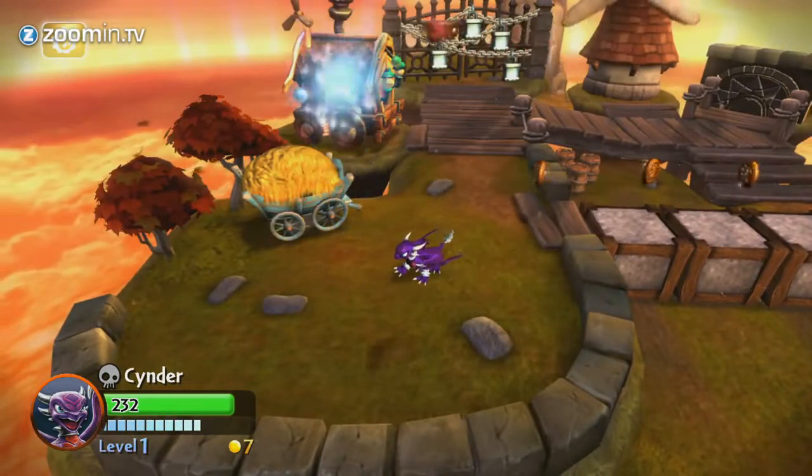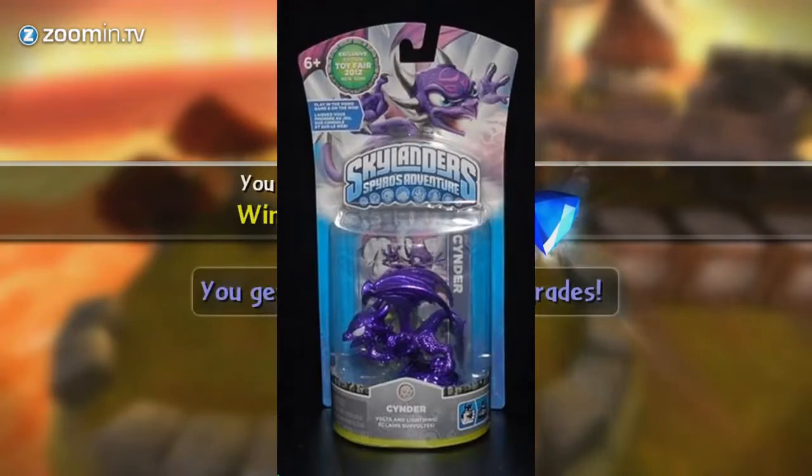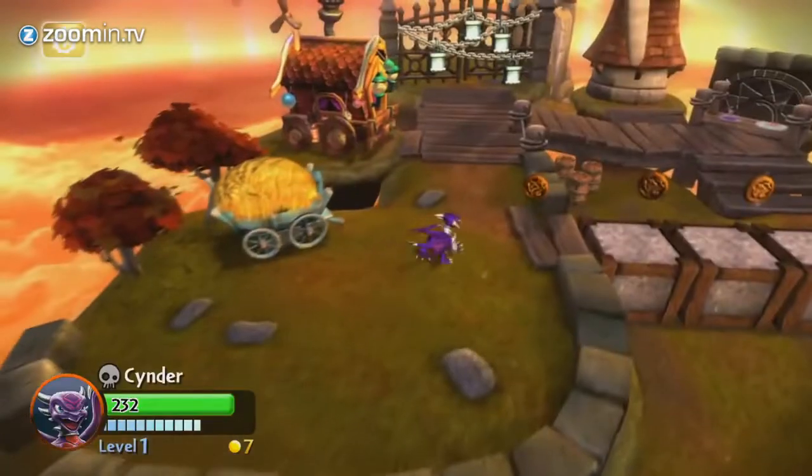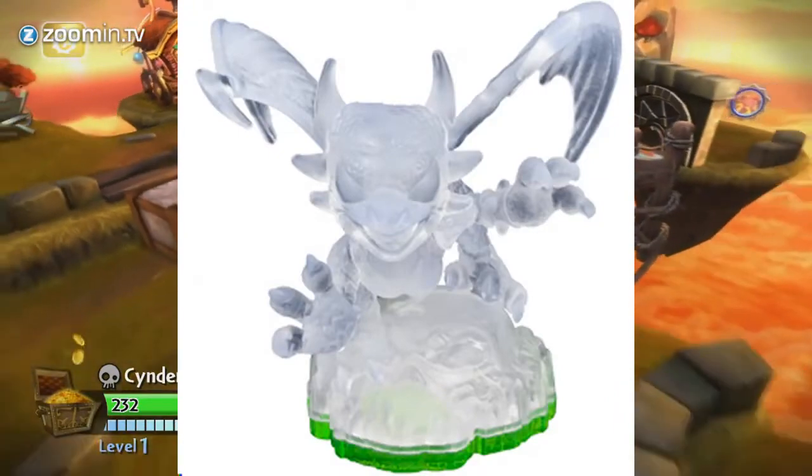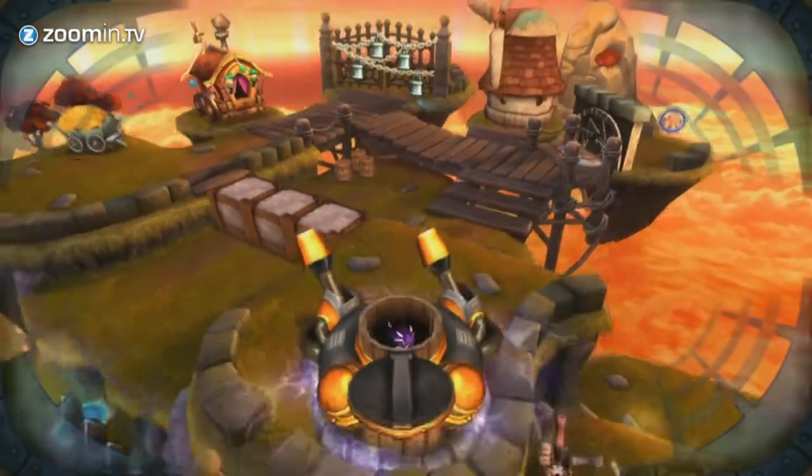In SSA, she also received two chase variants. This one is the metallic purple chase variant, which you could get from going to some form of trade show. The other chase variant was the clear Cinder, which was placed in a random assortment of SSA boxes while it was shipped out to shops.